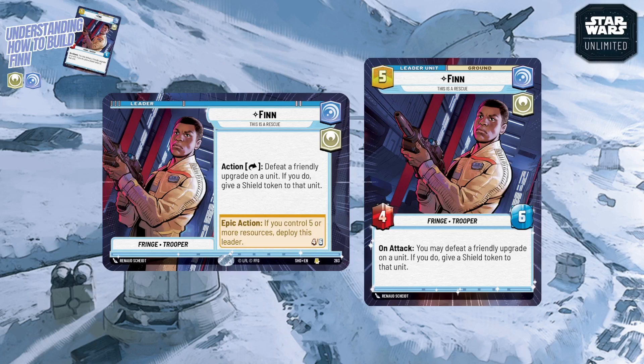Bear that in mind when building — some cards are worth paying the aspect penalty for, but you need to weigh what the card does, the extra cost, and how useful it'll be. You can play whatever you want; just account for the penalty. Finn deploys at a reasonable five resources, coming down with solid four power and six health. Six health is nice because it puts him out of range of being instantly taken out by Takedown.